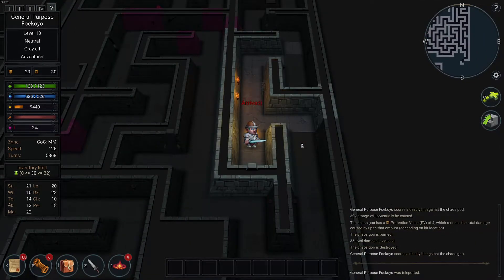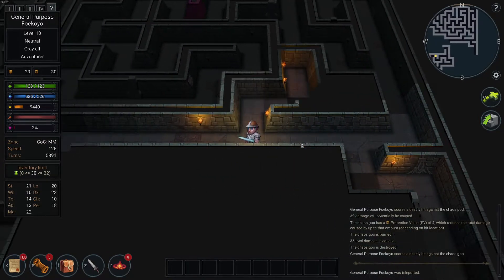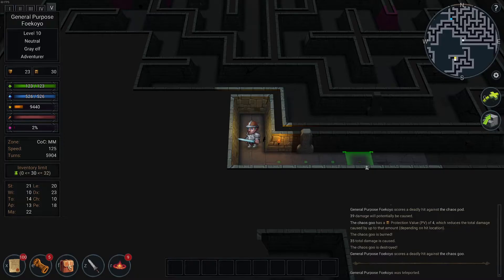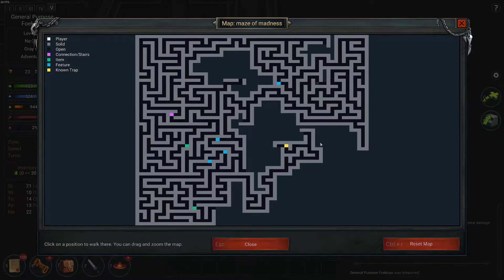Teleportation trap. There's gotta be something here. I'll find the Minotaur's horde — as I recall, there's a collection in the middle. I have to get to the middle; that's where his treasures are. There's an artifact there, I think.